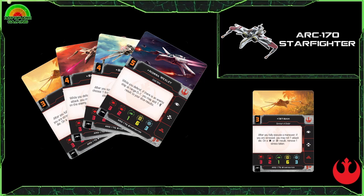Iptisam's ability: after you fully execute a move, if you are stressed, you may roll one attack die; on a hit or crit result, remove one stress token. So another ship in the Rebellion that plays with stress slightly differently to those B-Wings we mentioned in the last video. The option of getting rid of that stress without having to do a blue maneuver does mean you can actually be a bit crazier with the maneuvers.